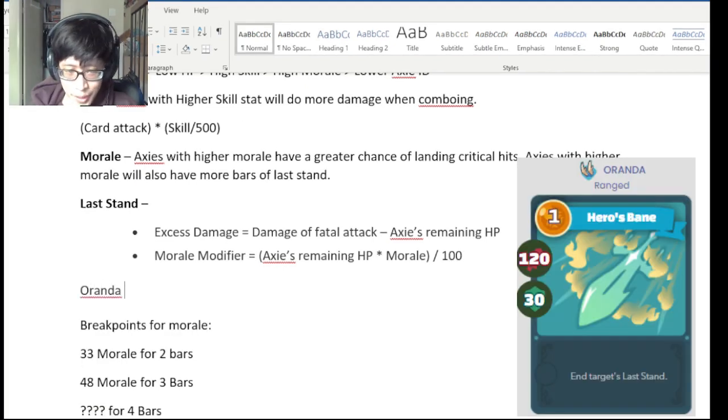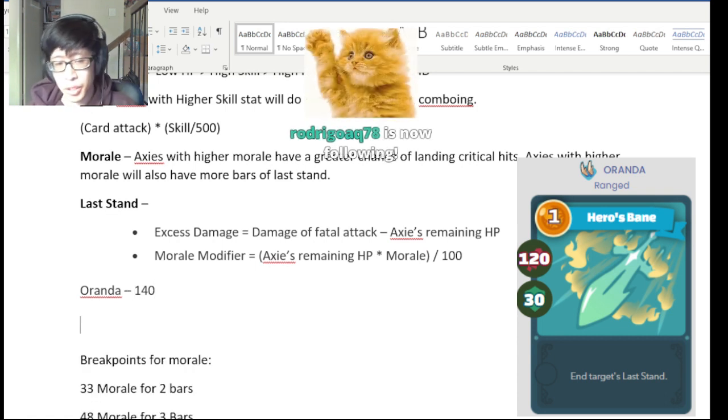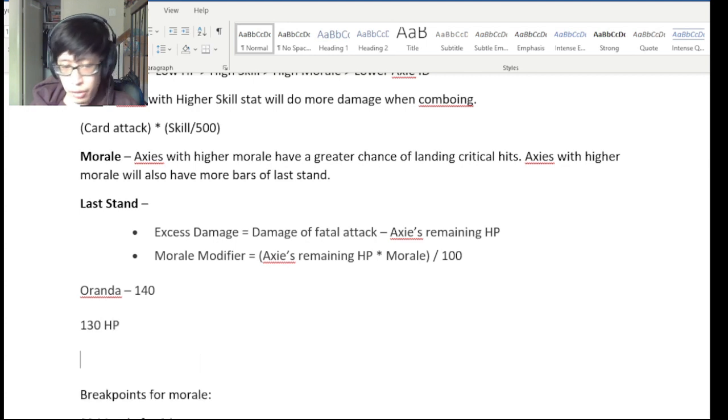Oranda against an aqua does 140 damage. Let's say your aqua is at different HPs — we can calculate whether it will enter last stand at 100, 110, or 120 HP. But just to make things simpler, let's say your Axie has 130 HP, and then we'll do another example at 100 HP.